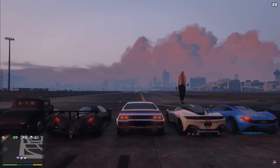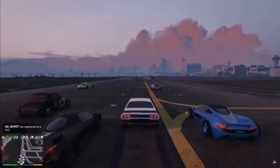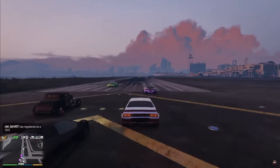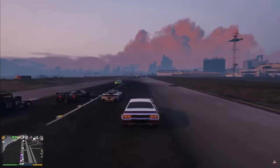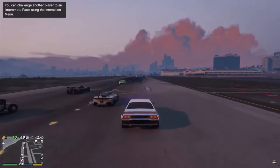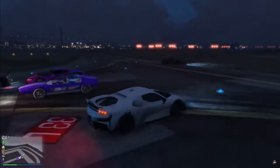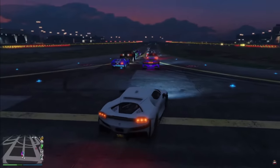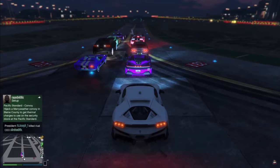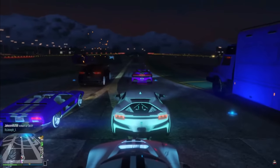Drag races, street races, and drift races spawning around the map — implemented into the game like free mode events. Every once in a while, an event would pop up saying there's a drag race, street race, or drift race happening at a certain location. Whoever wants to compete would show up and wait for the event to start. Once it starts, everyone would be teleported to the starting line and lined up ready to race.